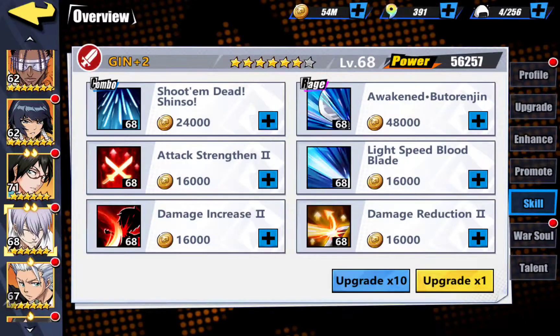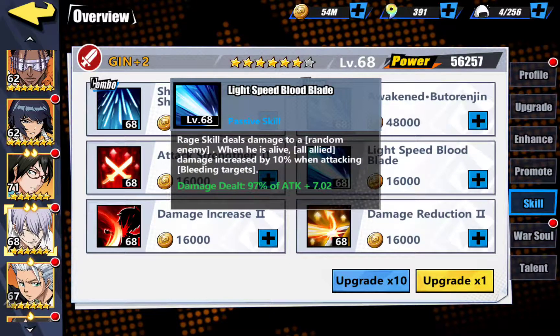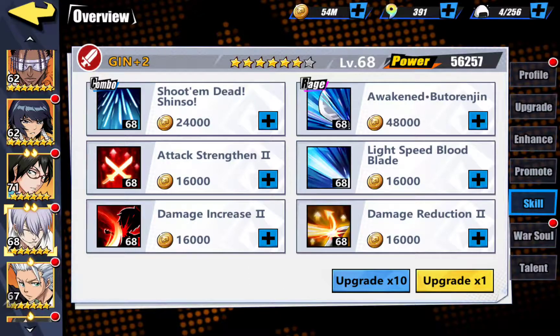The beauty of Gein is that when he's alive, his damage is increased by 10% when attacking bleeding targets. Your target should always be bleeding if you're using the attackers that cause Bleed — and that's exactly what happens here, so it's just doing that much more damage.